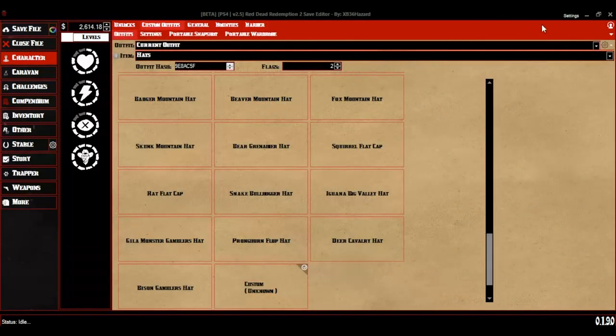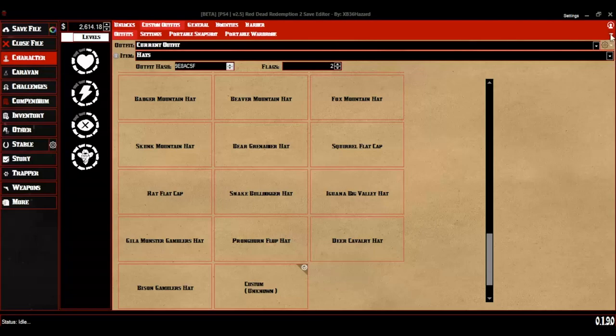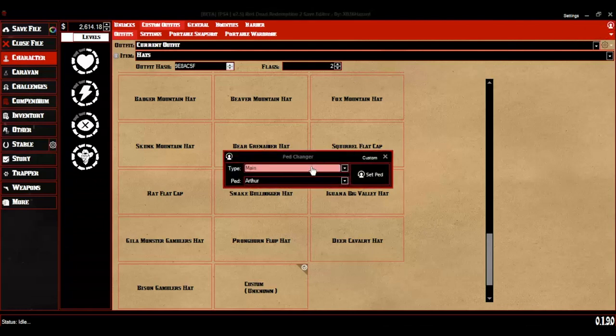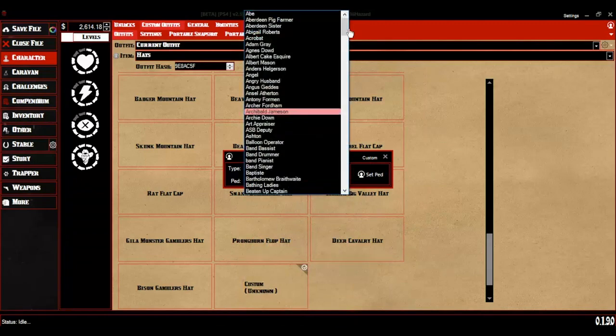Just as a neat side note, you can add neckwear and hats onto your NPC models. For fun, I used Unknown Slot 12 to put John's high neckerchief onto his NPC model. Anyway, to change to John's NPC model, go to the Pad Changer in the top right corner. In the Type drop-down box, go to Cutscenes. Then find John's name.